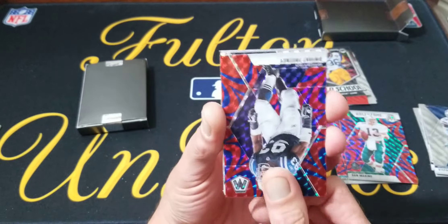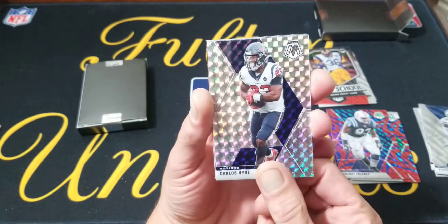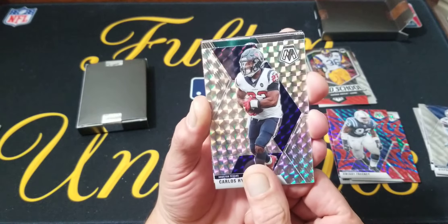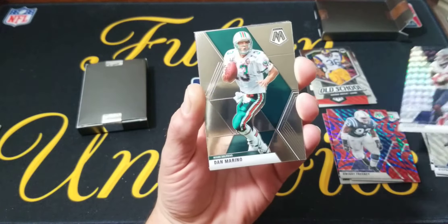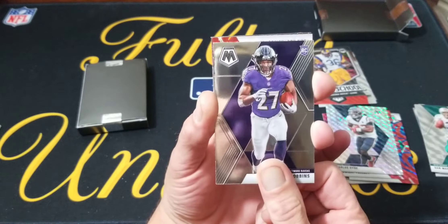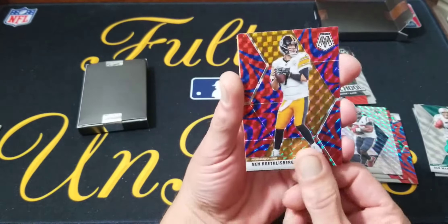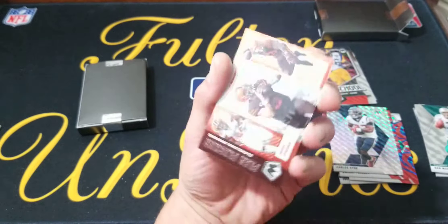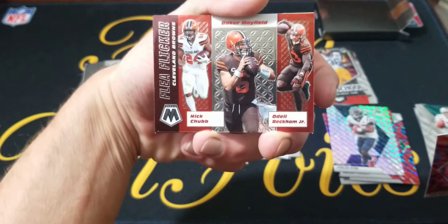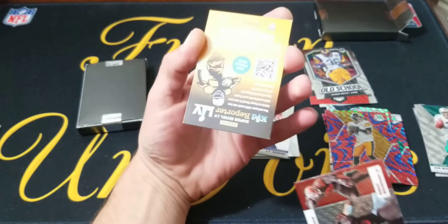Didn't ruin it either. That's Carlos Hyde. Silver mosaic — nice looking card, wrong player. Bam — Reno again. Rookie of J.K. Dobbins. All right, ruin that one — Big Ben blue. And this is going to be — we got one of these in the last video but it was a silver. Flea Flicker — Cleveland Browns.